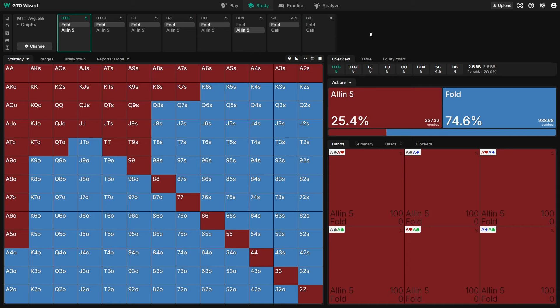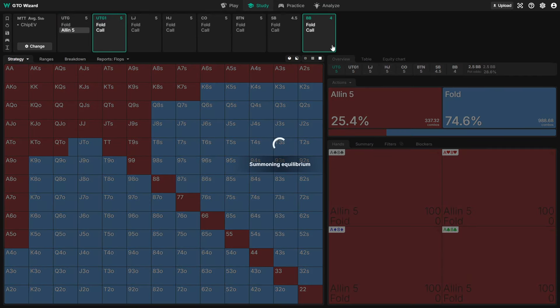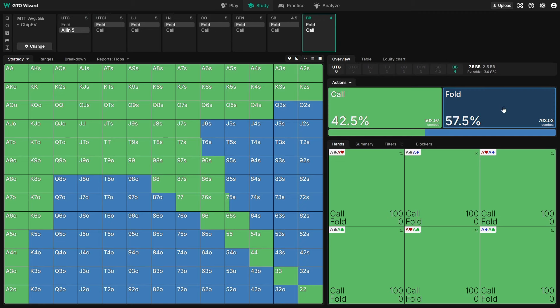If we drop the stack size to 5 big blinds we immediately see a slight difference from UTG. This is a product of the reduction in our fold equity — we're no longer able to shove 98 suited even though we were shoving it at 7BB. This is partly because the big blind is now folding about 60% of the time instead of about 75%, so we're much more reluctant to shove nine-high suited hands which need fold equity to be profitable.